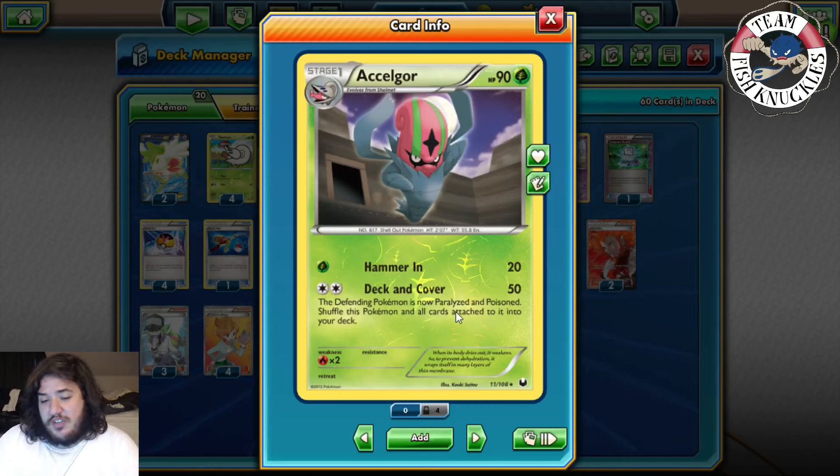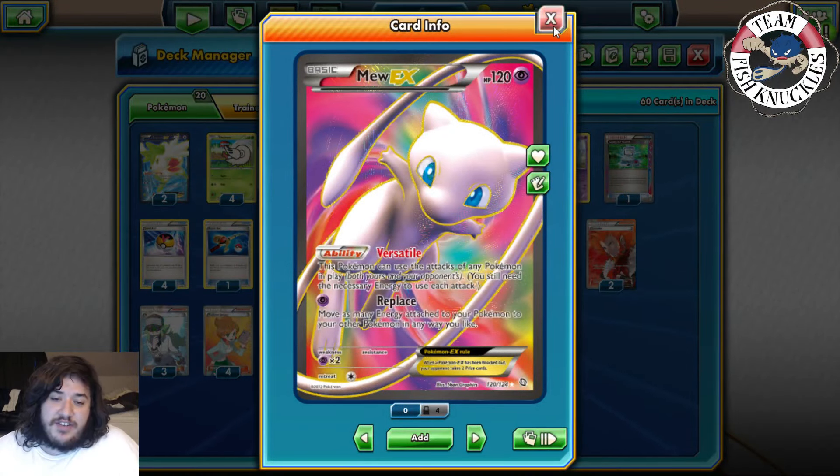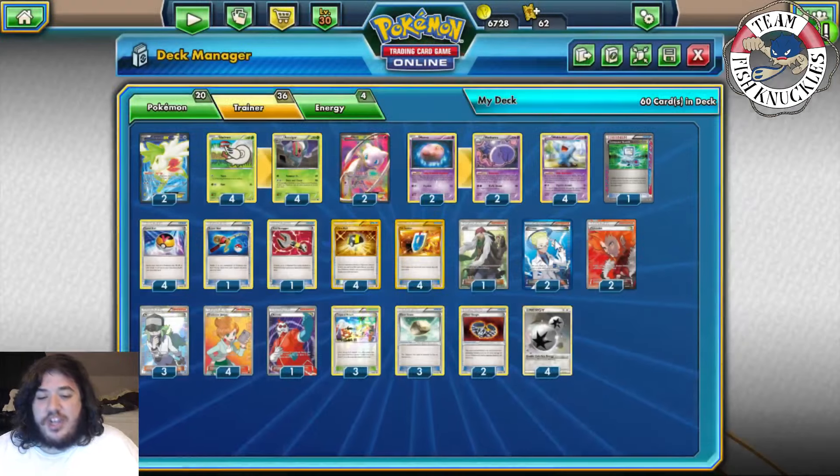Here's a situation where Silver Bangle math matters. Accelgor uses Deck and Cover for 50, plus poison that's 60, back to your turn 70 — do it twice and it's 140, not enough for a knockout. But with Silver Bangle: Deck and Cover hits for 80, poison makes it 90. They're at 90 that turn, back to your turn at 100. Then Deck and Cover without Silver Bangle brings them up to 50 more plus poison 60, back into your turn for 170, which is a knockout. You can also hit for weakness or resistance with Mew, which changes the math significantly as well.